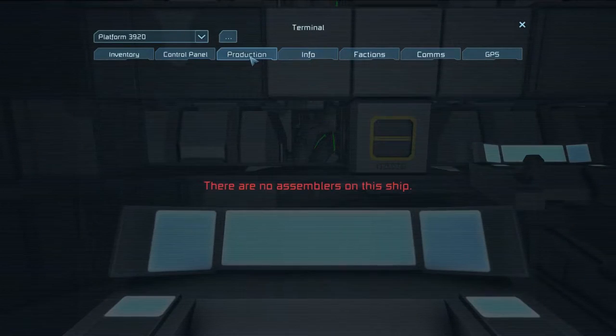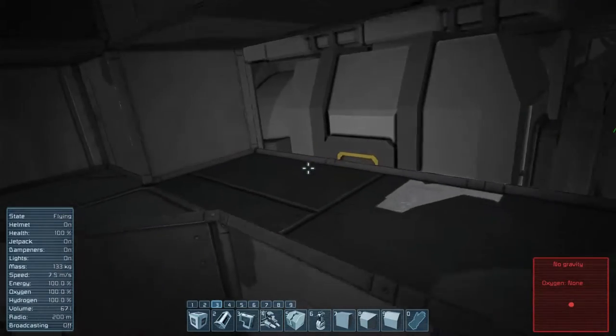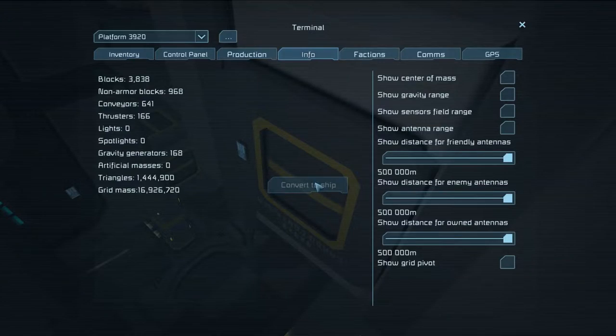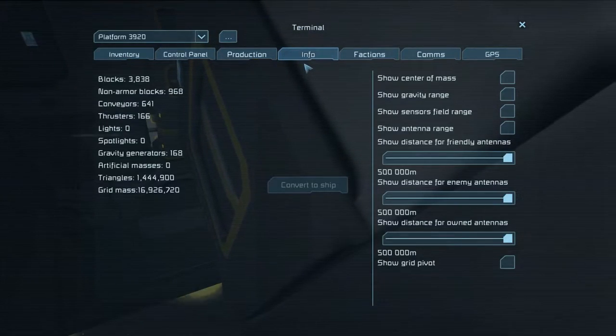Can I convert it to a ship here? Probably not, because this is a separate grid. So I'll access the ship there and convert. Wow, how big was this thing? That is a huge triangle count — well, not really. It's fine.